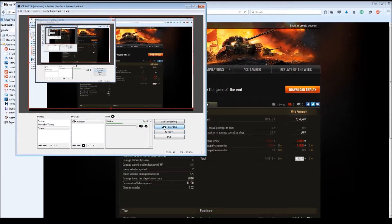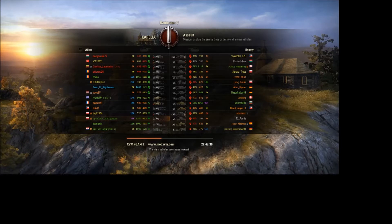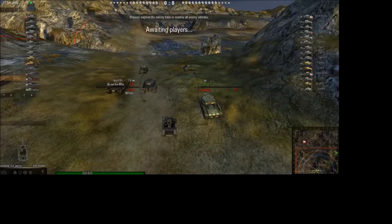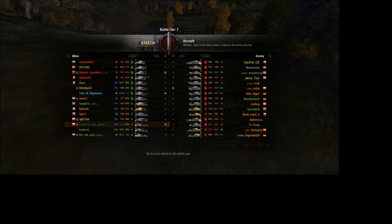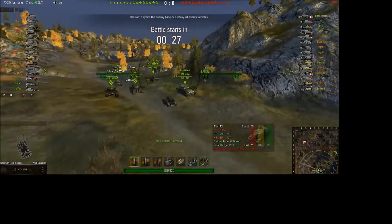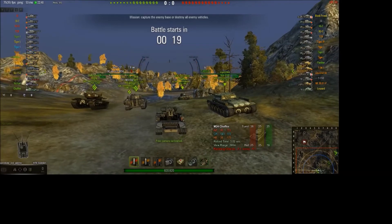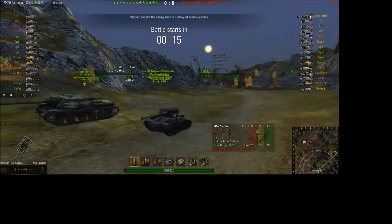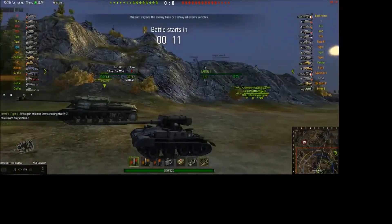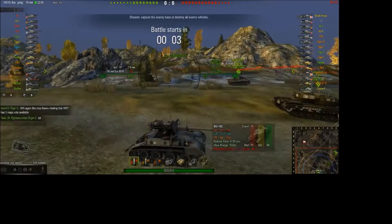Now the second replay I want to show you features a player from the EU server — Speedway Stall Gorgzow — who really had a good game. Look at this match: tier 7's across the board, a ton of Tigers. This guy has a game, let me tell you. He's going to show you what this gun is capable of doing. As you'll notice though, he doesn't have camo painted on his tank.